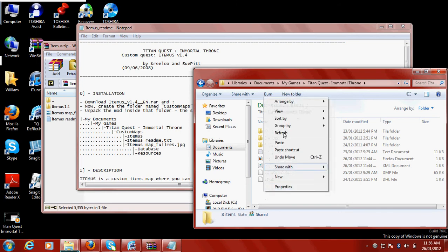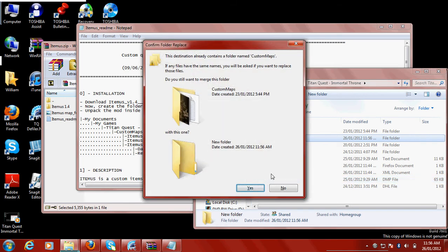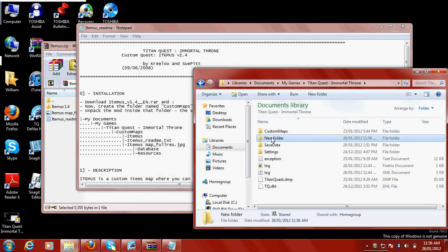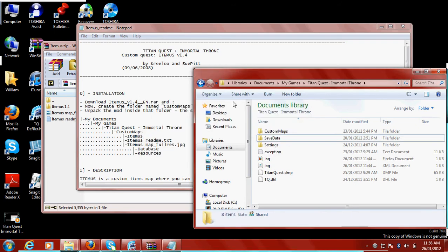Create a new folder. Custom Maps is a capital C, U-S-T-O-M, there is no space, it just goes capital M again, A-P-S. I don't need to do that because I've already got it, but when you create it, everything's good.